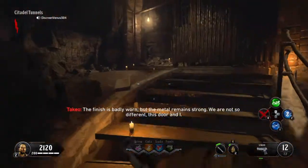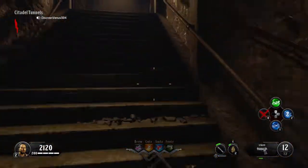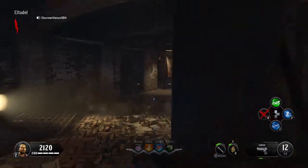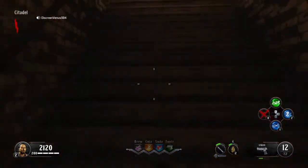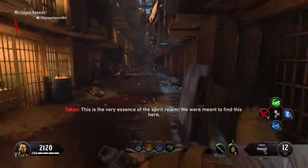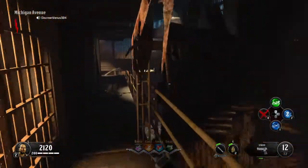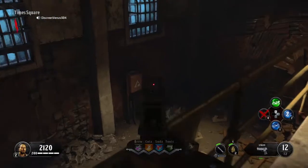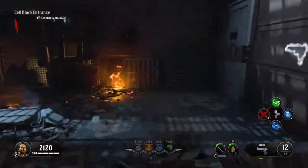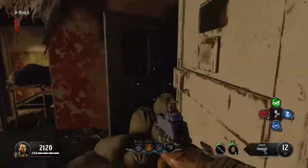Now the last piece that we need will be the blue stuff — you guys know what I'm talking about. This is one of the spots it can be right there. Another spot is right there at that electric box. And then the third and final spot for this blue stuff is right there.